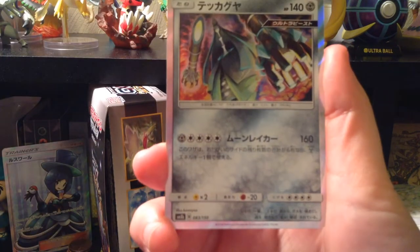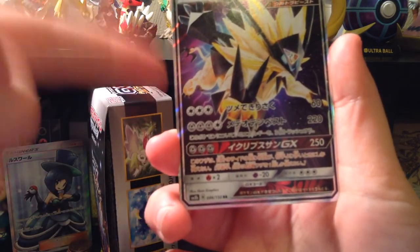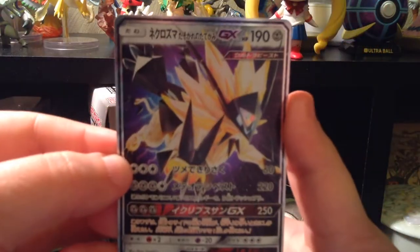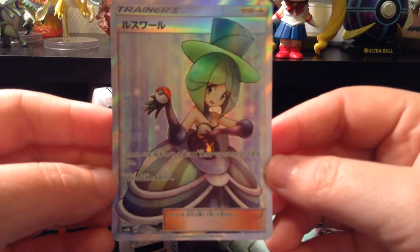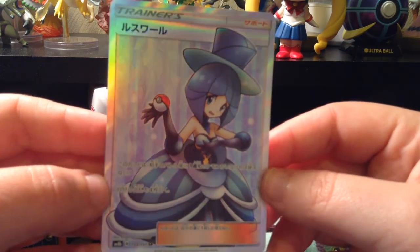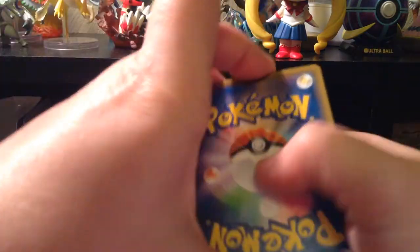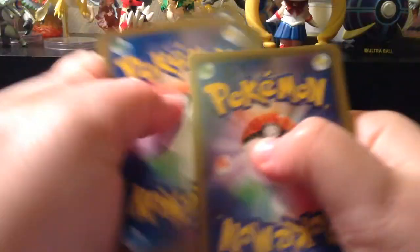Hollow Darkrai. Oh! Hollow Celesteela. Dusk Mane Necrozma. Oh my goodness! That's still a really pretty card though. Look at that. That's pretty. Well, since I pulled that one, that means no more Garchomp Cynthia. Aww. It's okay.